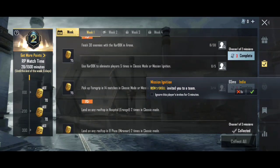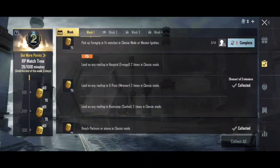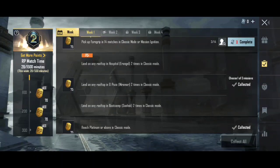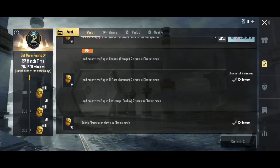Use grenade to eliminate players 5 times in classic mode or ignition mode to get 70 points. Pick up a frying pan in 14 matches in classic mode or ignition mode to get 70 points. Land on any rooftop or in the hospital area two times in classic mode — in Erangel map, land on a building two times. In Miramar map, land on a building two times to complete the mission.